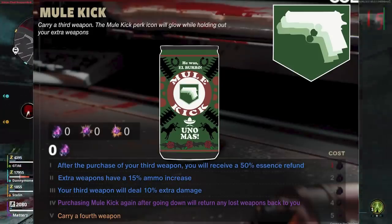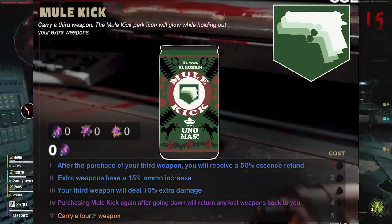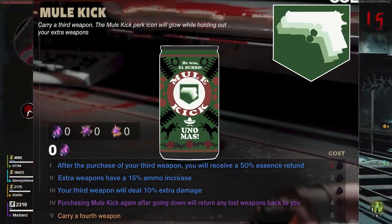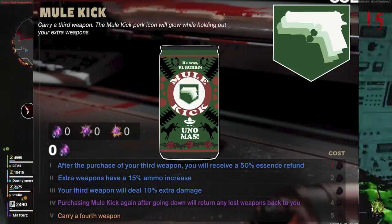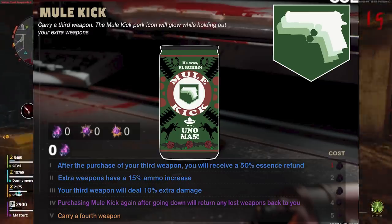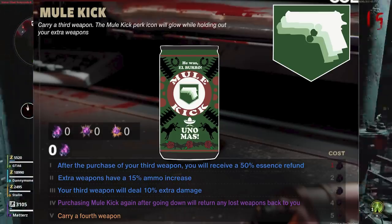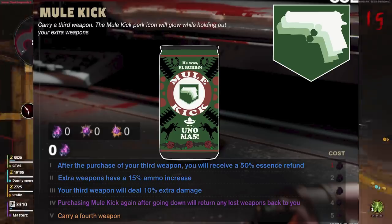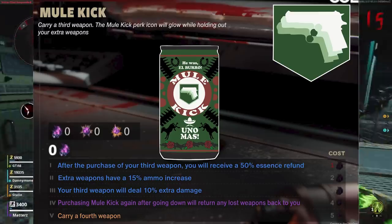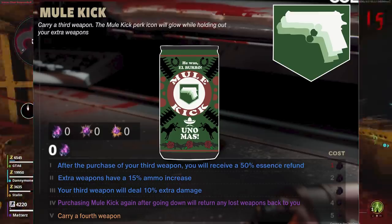In the fan concept, the base feature is carrying a third weapon, plus the Mule Kick perk icon glows when holding out your extra weapons — very cool. Tier 1: after purchasing your third weapon you receive a 50% essence refund. That's situational and not something that normally happens, so not a great Tier 1. Tier 2: extra weapons have a 15% ammo increase — kind of what we already have in the actual new Mule Kick perk. Tier 3: your third weapon deals 10% extra damage — getting into Double Tap territory there.